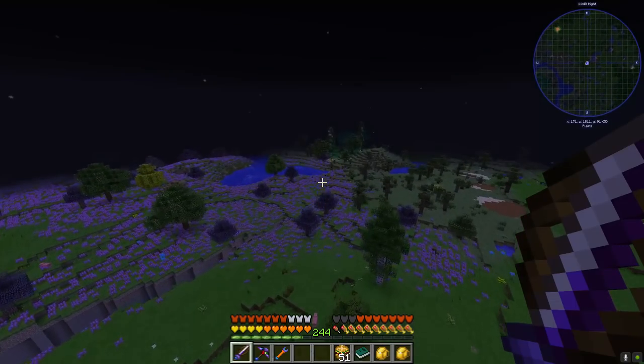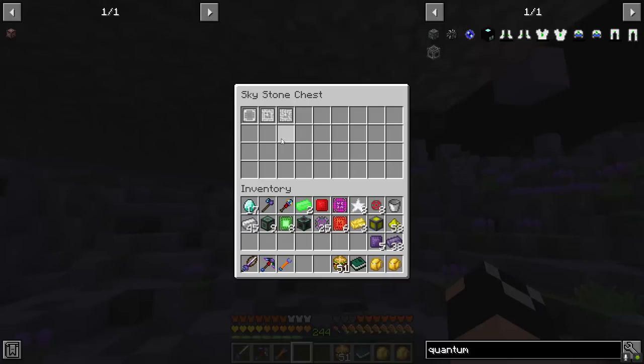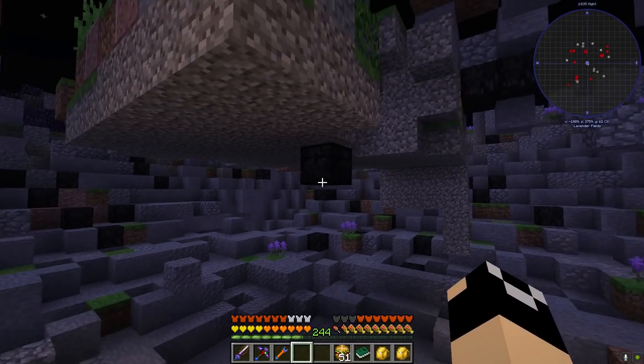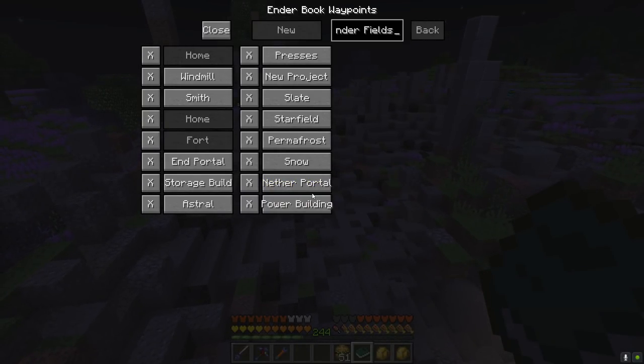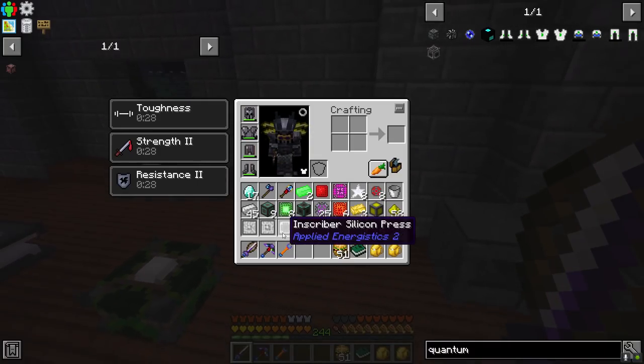I don't have an engineering press for the inscriber so we're going to have to go in search of a meteor. Somehow I don't have one - I have a bunch of the others but not that one. This is probably because I wasn't looting all the presses when I was looting meteors.